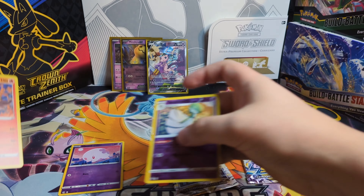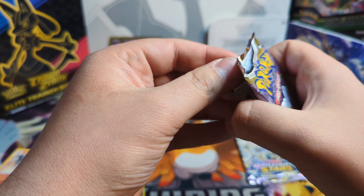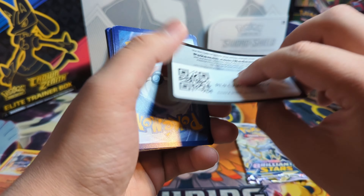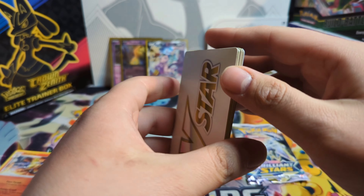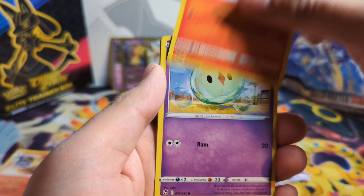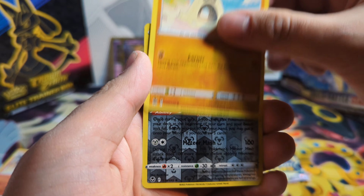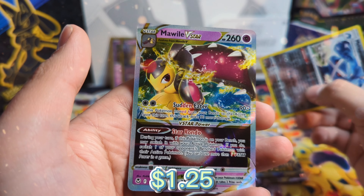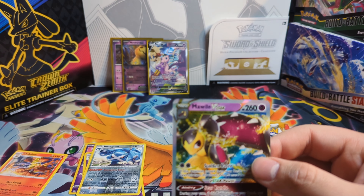We'll have to go back out for the other one. I believe it's coming out — April 14th is the release date for the Mimikyu box. I think that's also the release date for our Bird Tins. So that's pretty exciting. I didn't even know this Mimikyu box was coming out. It's kind of nice to see Scarlet and Violet and how it's going to look. And we got the Malwild V-Star card. Very nice.